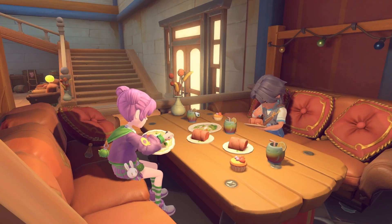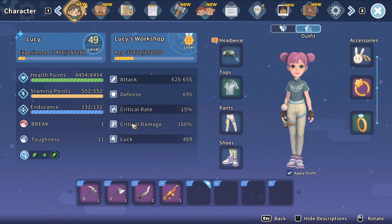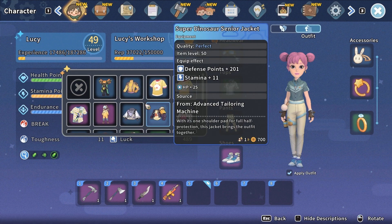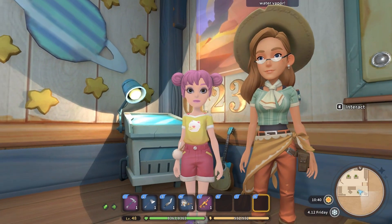Or simply enjoy a good meal with a good friend. Character creation is simple but cute — the colors are lovely. As the game progresses, you will have many cute outfits to choose from. However, compared to some NPCs, my character looks a bit basic.